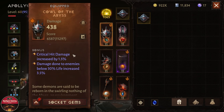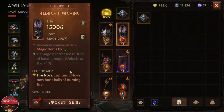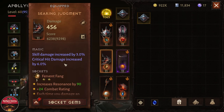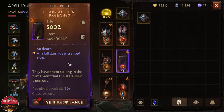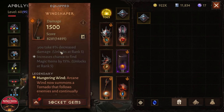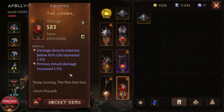An important thing to talk about are the reforged talents — you can reforge some of the family bonuses. I have critical hit damage and damage done to enemies below 30 percent health increased. I'm always trying to focus on critical hit damage and skill damage, but those aren't easy to get. I need to remove the 'heal party members' talent — that's a really bad one — and replace it with something like critical hit damage or damage done to enemies below 30 percent health.